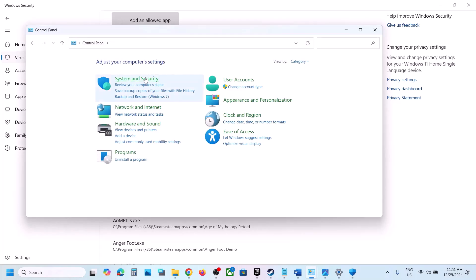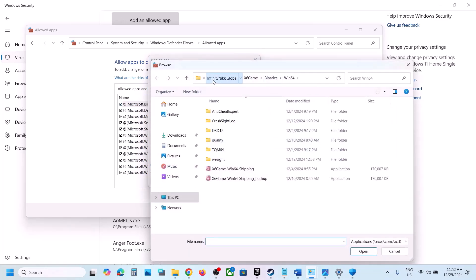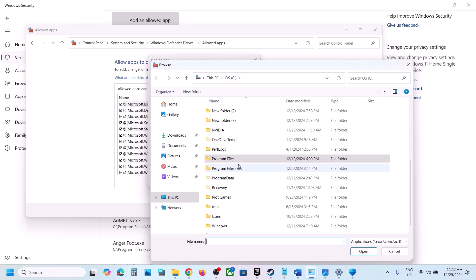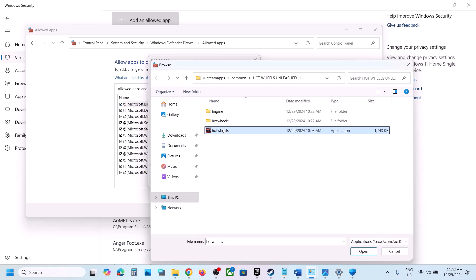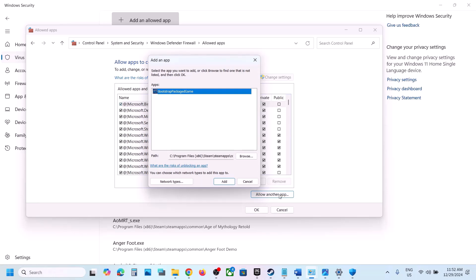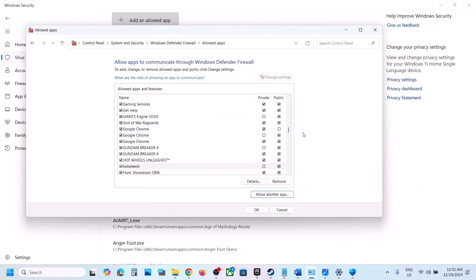Also add the Hot Wheels binaries Win64 exe file as an allowed app. Then type 'control panel' in the Windows search box, go to Control Panel, System and Security, Windows Defender Firewall, and click 'Allow an app or feature through Windows Defender Firewall'. Click Change Settings, then Allow Another App, click Browse, go to the game installation folder, select the exe file, and click Add. Repeat this for the Hot Wheels binaries Win64 exe file, then launch the game and check.